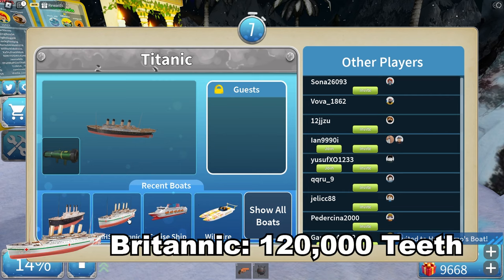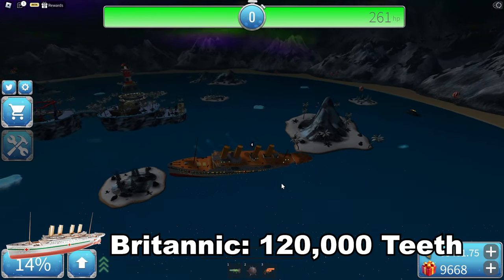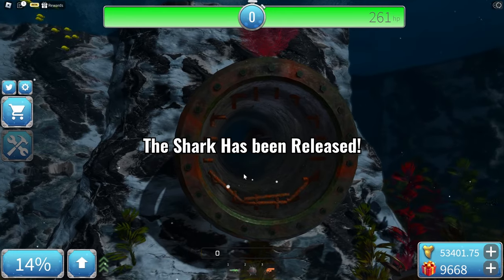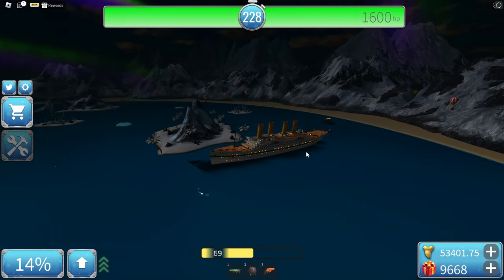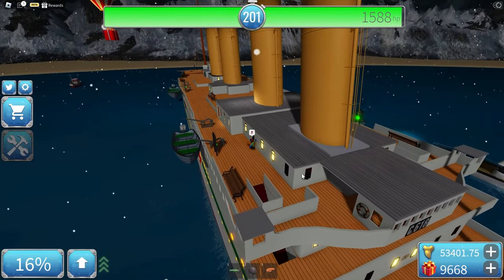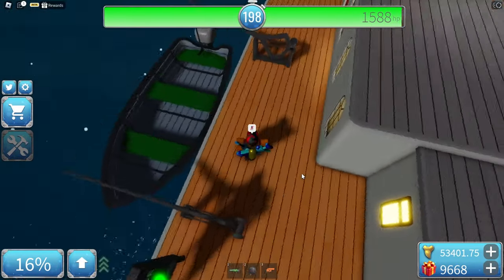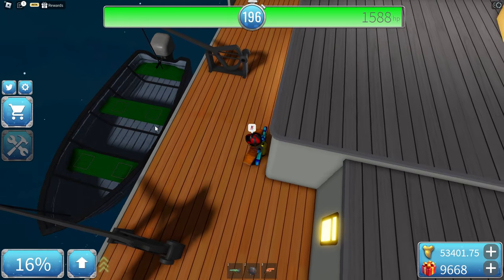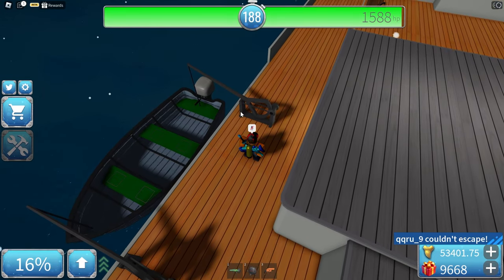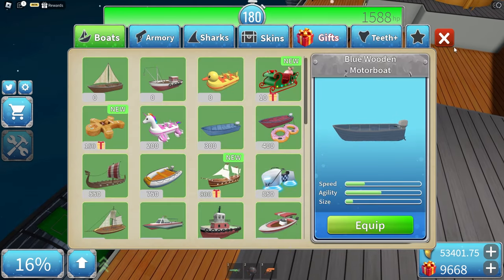Let's now move on to the Britannic. It's the exact same size, but I spawned between these two islands and it barely fits — so you can imagine how big these are. Again, this boat is a magnet — everyone just comes to your boat, including the shark. But the lifeboats actually have a different texture for the actual seats, and they're actually five stats per second faster than the Titanic's lifeboats.